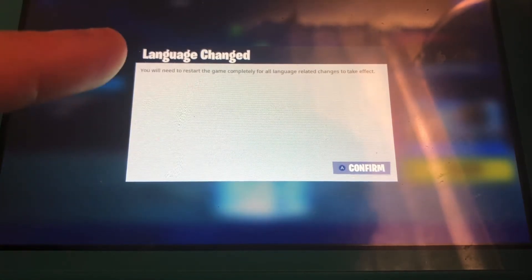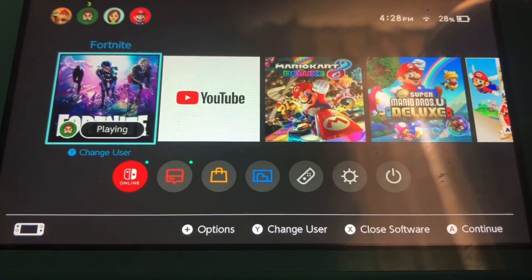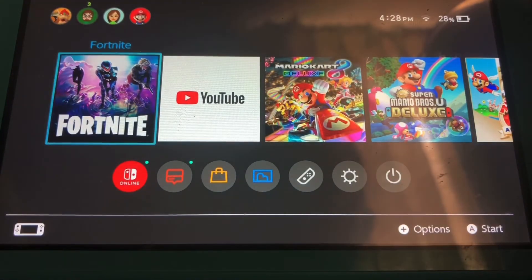It'll say this language change — you need to restart the game completely for all language-related changes to take effect. Confirm that, and once you do that, you'll close out your game and restart. You'll go back into the game and it'll take a little while, so just bear with me.